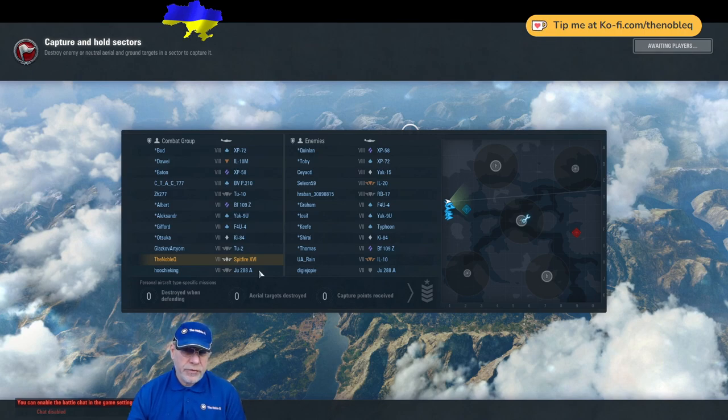The enemy also has a specialised IL-20, a specialised RB-17, and at Tier 7 an IL-10 and a Junkers 288A. Immediately we can see there are only two turnfighters in this game, which influences my decisions. I'll play immediately to get the command centre, then support my team by trying to lock down the airbase for the rest of the game.